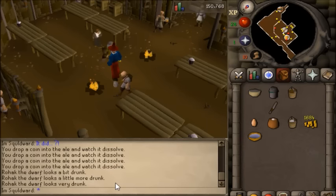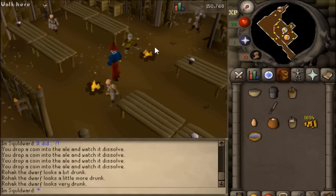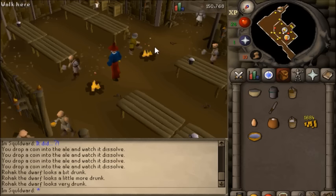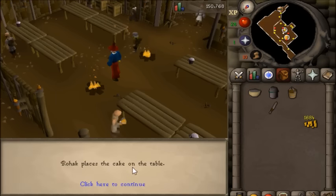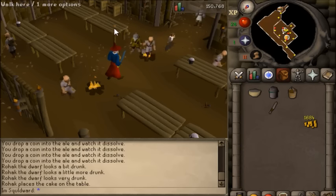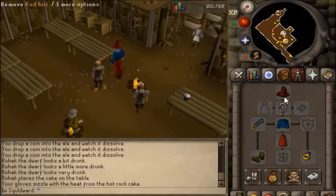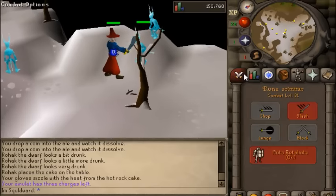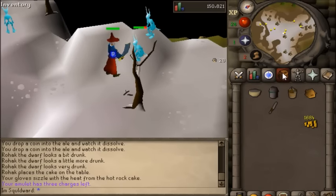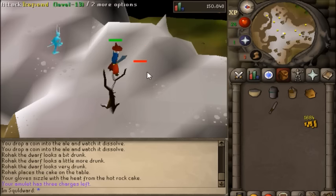The main benefit to doing the quests in this order is that ultimately you need to free Scratch, and to do that you need at least 30 range to complete Big Chompy Bird Hunting. I'd rather not train range from level 1, and a great tip is that by completing Shadow of the Storm, you get a 10,000 XP reward in any combat skill other than Prayer. So even from level 1 range, using that 10,000 XP will get you all the way to level 27 — then you only have to train from 27 to 30 before finishing Big Chompy Bird Hunting.